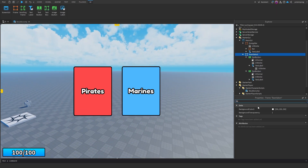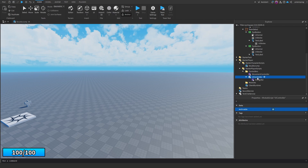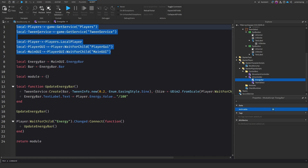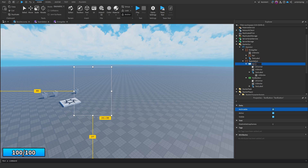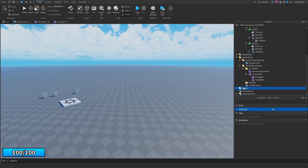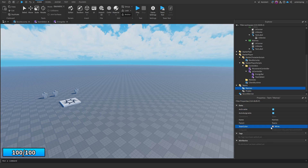In PlayerScripts under UIController, add a ModuleScript called 'TeamSelect'. Copy the common variables from another script — Players, main GUI. Create variables for the team select frame and buttons: local pirates equals TeamSelectFrame.Pirates, local marines equals TeamSelectFrame.Marines. Also go to Teams in the Explorer, add a Team called 'Marines', duplicate it for 'Pirates' — set Pirates' TeamColor to red and Marines' to blue.